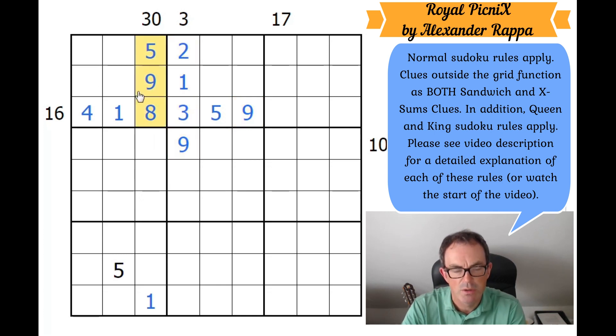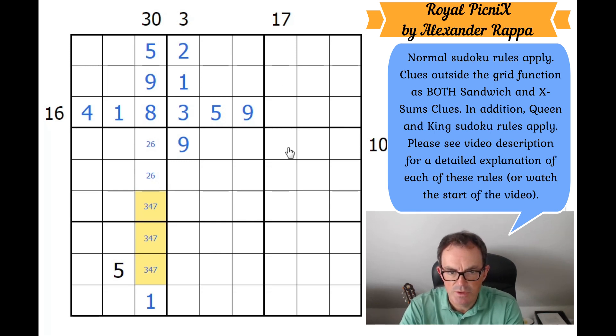Wait — I still need those five cells to add to 30 for the other clue. I've now got 22 from the placed digits, so the remaining cells must add to 8, without using 1, 7, 3, or 5. That forces them to be 2 and 6. The three remaining cells in the column must then be 3, 4, and 7. So I've now used this clue, this one, and this one. I haven't fully used the 17 or 10 clues yet.